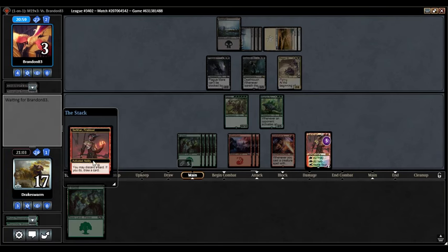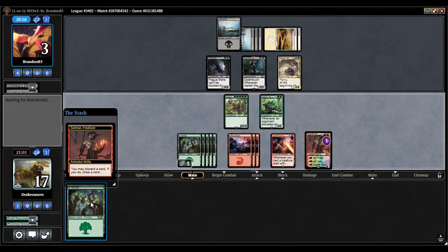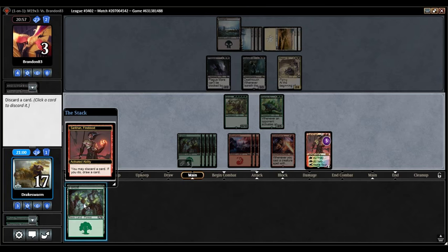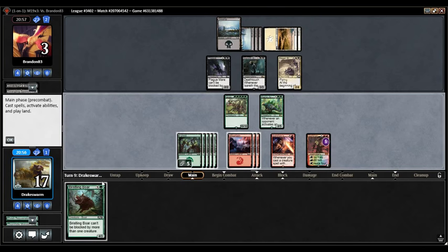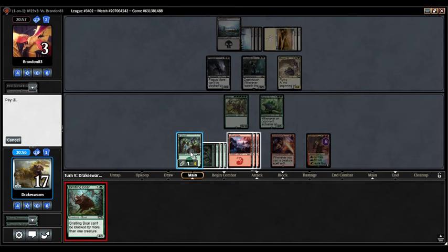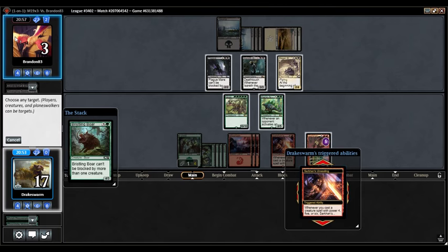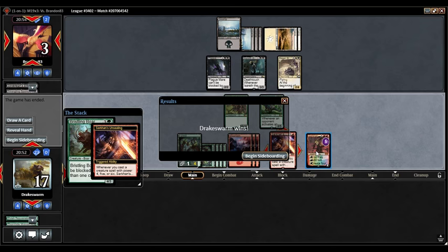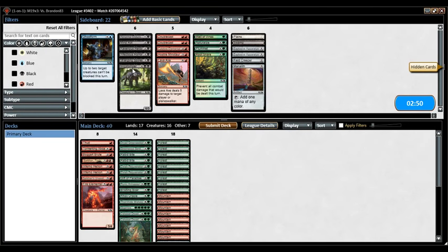We will discard. Bristling Boar — that'll do it, and that'll just go upstairs. This is a cast trigger, not ETB, so I don't get to trigger it four times. That was pretty sweet. Opponent has actually a really good set of cards, but just Sovereign's Bite — whatever it's called.